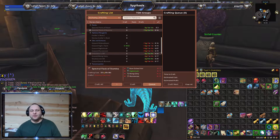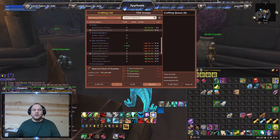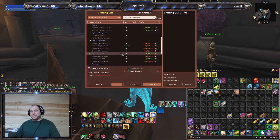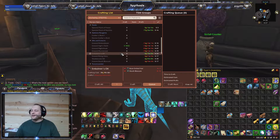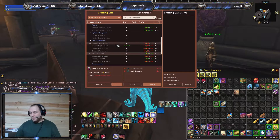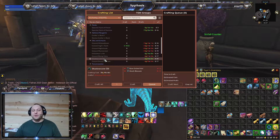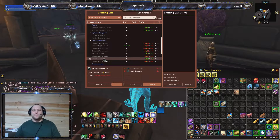Now we'll go down into our oils and extracts. The two big ones are your Embalmer's Oil and your Shadokor Oil. The Embalmer's Oil is crafting for basically 40 gold with a four gold profit, which normally I would not craft. But earlier in the week I bought 15,000 Death Blossom at a pretty good price, so I went ahead and crafted that. Same thing with our Shadokor Oil — 40 gold crafting cost, four gold profit, but since I had a whole bunch of it, I made it anyway.